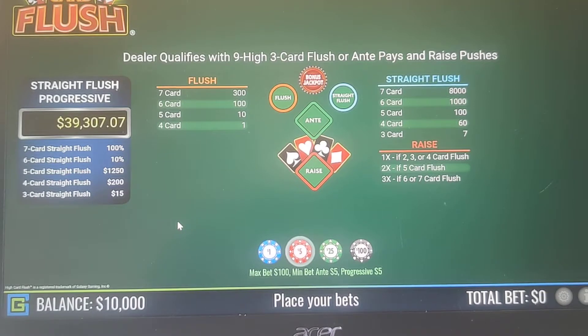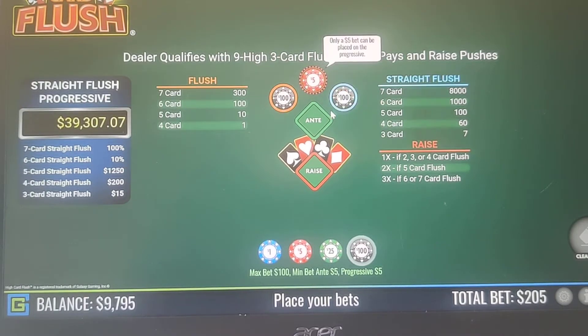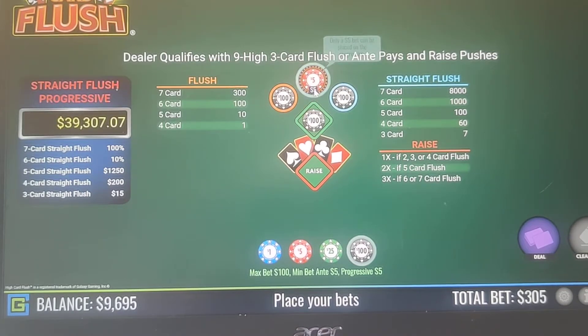The dealer is going to need a 9-high 3-card flush or higher to qualify. The strategy we're looking for is a 3-card Jack-9-6 or better. We're betting the side bets as well as the jackpot bet, and we're just looking for the best flush that we can have. Nothing else.